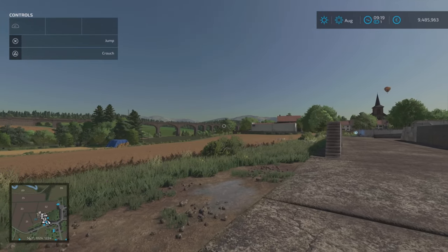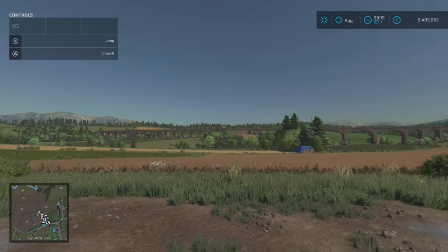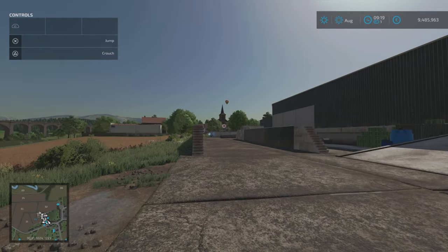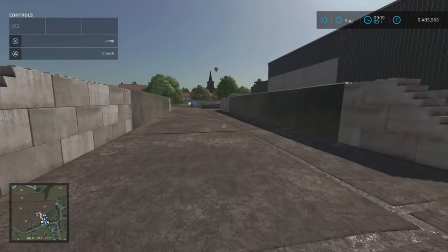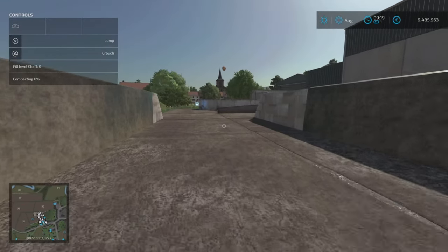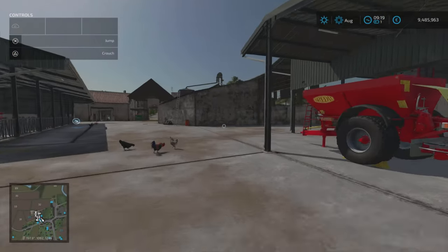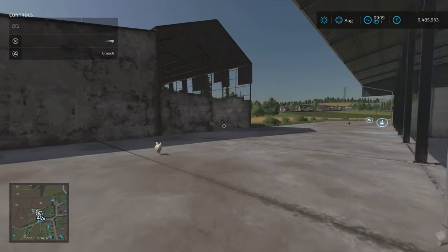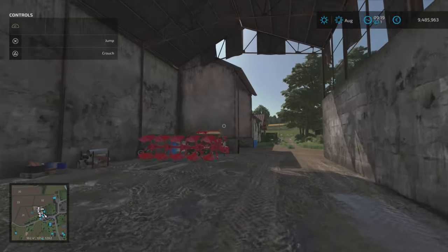Look at this landscape — the train runs across that bridge right there. Mountains in the background, really really nicely done. There's another bunker silo in here and then we're back by the slurry and manure — that's pretty much our farm.